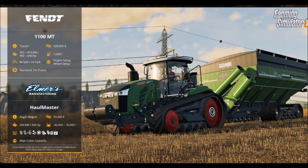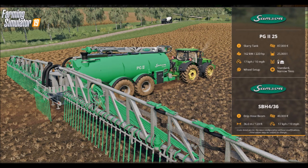Next one we'll be taking a look at is the Samson. It's a trailer — a slurry tank. The slurry tank costs $87,000, requires 220 horsepower to work, has 25,000 liter capacity, and 10 miles per hour working speed. You can haul liquid manure and possibly fertilizer. You can customize wheels with standard or narrow tires. The back drip hose boom costs $40,000, covers 120 feet or 36 meters, with a 10 mile per hour working speed and no customizations.